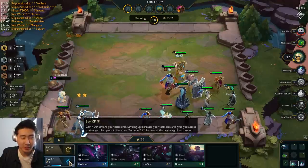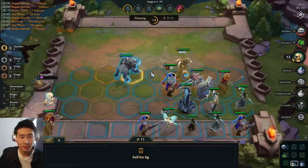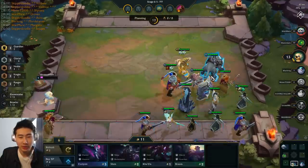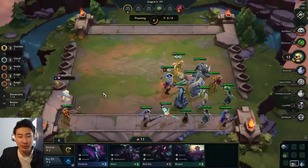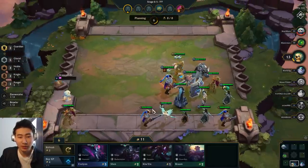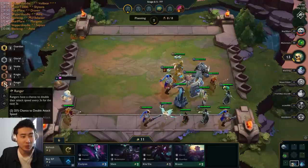Triple Zephyrs — collect as many Zephyrs as you can, why not! I'm going to level myself up — down to 10 gold. We'll put Sejuani on the board. We need the Anivia for a full Glacial build comp.